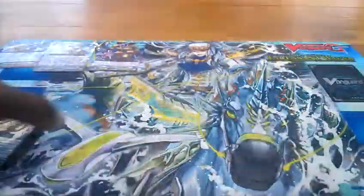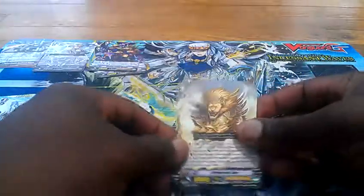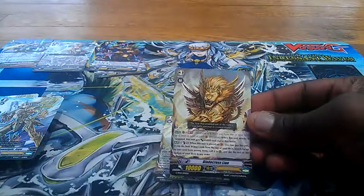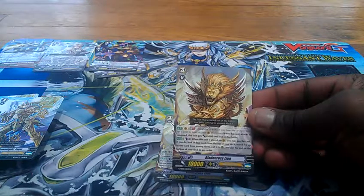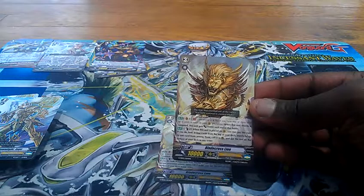Next, we have three of the Grade 3 Divinity Lancer Dragon. It says Unite: when this unit attacks the Vanguard, this unit gets an extra 3,000 towards the end of that battle. So basically, when you call cards, it gets that ability.